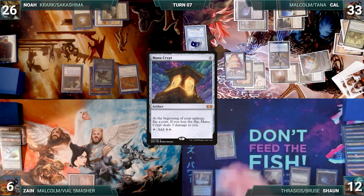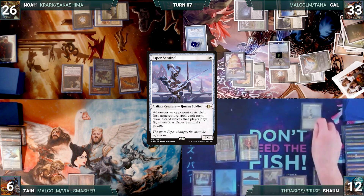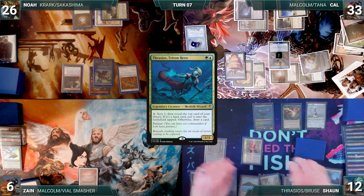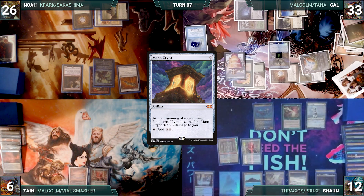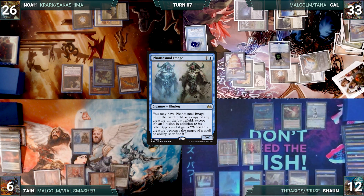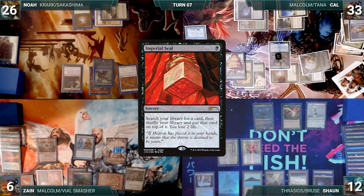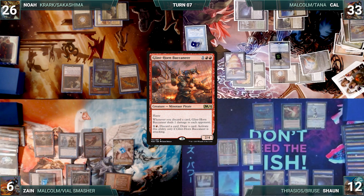Sean draws and recasts his Mana Crypt. He casts Mox Diamond, discarding Verdant Catacombs. Ledger Shredder triggers and Cal connives, discarding Professional Facebreaker, giving Ledger Shredder a +1/+1 counter. He plays an Emergence Zone. He casts Esper Sentinel. He recasts Seedborn Muse. He recasts his commander, Thrasios, Triton Hero. He passes. Sean untaps with Zane through Seedborn Muse. Zane draws and casts Mox Diamond, discarding Bloodstained Mire. Esper triggers and Sean draws. He casts a Mana Crypt. Shredder triggers and Cal connives, discarding Swansong, giving Ledger Shredder a counter. He casts Mox Opal, followed by a Phantasmal Image, which enters as a copy of Dockside Extortionist, creating seven treasures. He casts Mana Vault. He casts Chrome Mox, imprinting Imperial Seal. He casts Jeweled Lotus. He recasts his commander, Malcolm, Keen-Eyed Navigator. He casts Glinthorn Buccaneer.